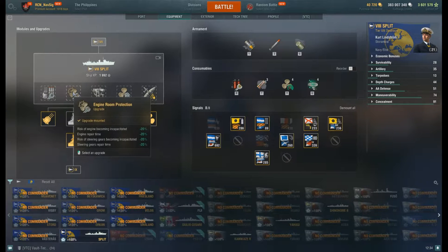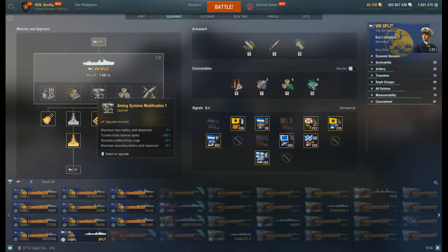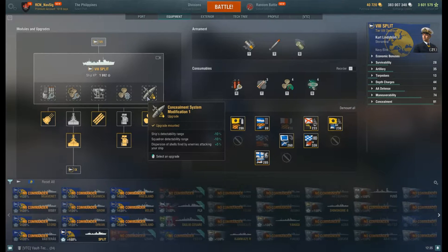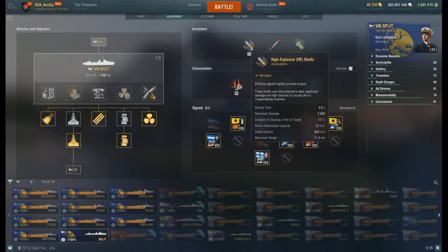For upgrades: I take Main Armaments Modification, Engine Room Protection, Aiming Systems Modification 1 because I like to fire from range and I'm kiting away. Propulsion Modification seems to work for me because I can juke and jive, and I took Concealment — or you'd be doing a lighthouse build, and I'm looking at you Chad Lupa, just a friend who's one of my playmates.